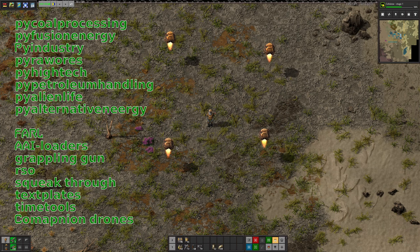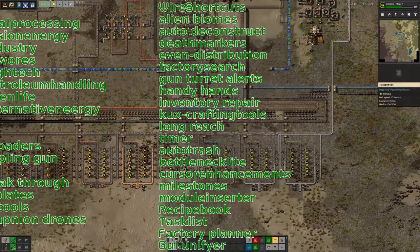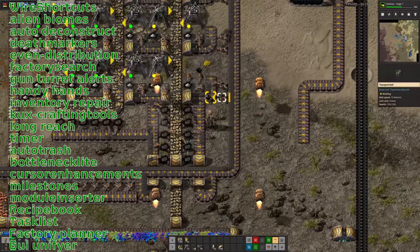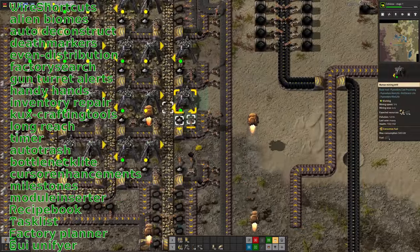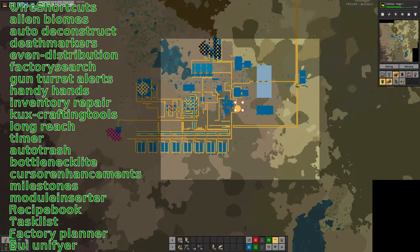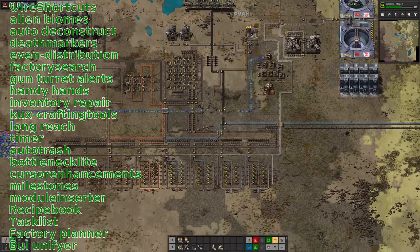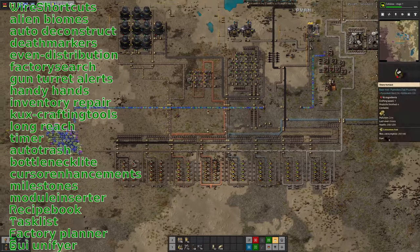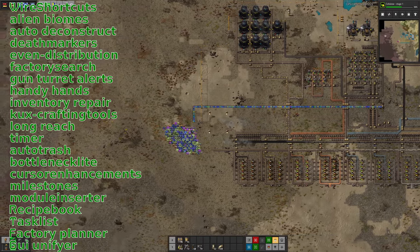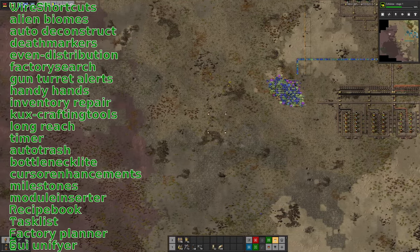He's also included Wire Shortcuts, which essentially gives you free cables. So when you're setting up circuit network conditions on things, you don't need to worry about making cables in quite the same way you do in vanilla Factorio — it allows you to lay cables down between buildings for free. He's also got Alien Biomes installed, which is another Space Exploration adjacent one. The idea is that it gives you more interesting terrain. As he goes further out into the field, he's probably going to find some more interesting terrain types because of the Alien Biomes mod.